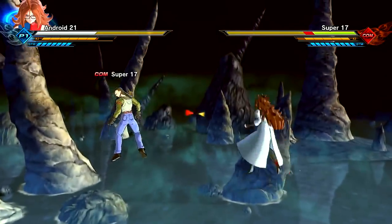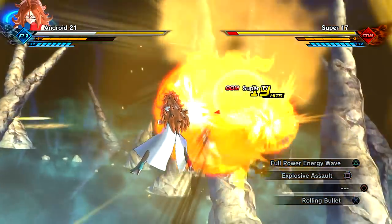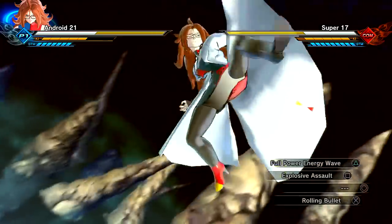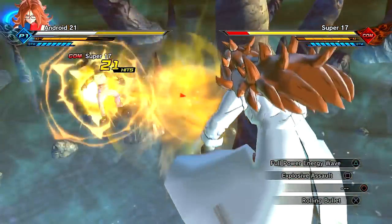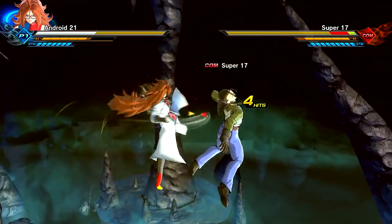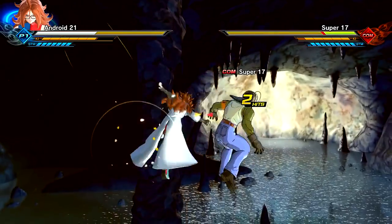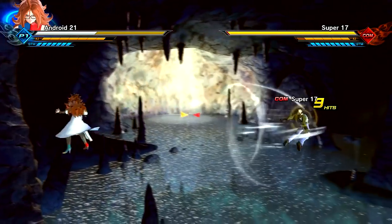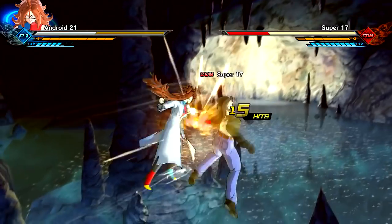We're going to try and go for a couple of these ultimates here that we haven't shown off. We got the Full Power Energy Wave - boom! Remember that one from Tenkaichi? It was like Full Power Energy Wave Blast Volley, like an auto combo or some shit. Explosive Assault - that's actually kind of cool. But yeah, it's weird to see her fighting in this form because you actually don't see her fight in her base form.